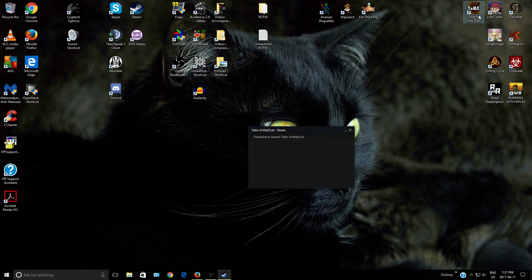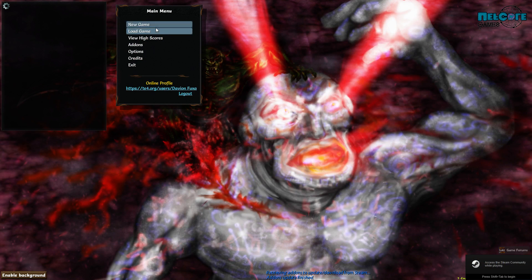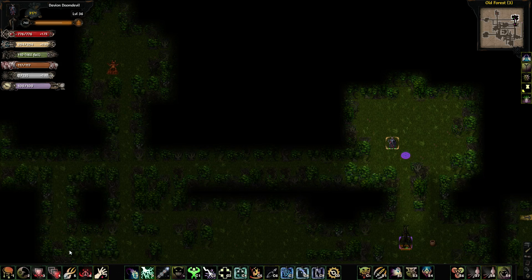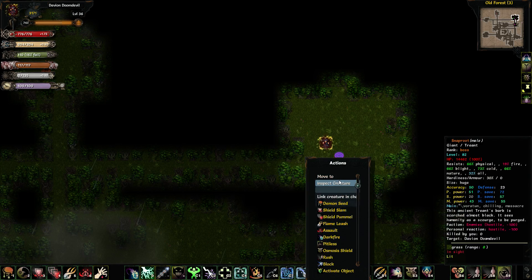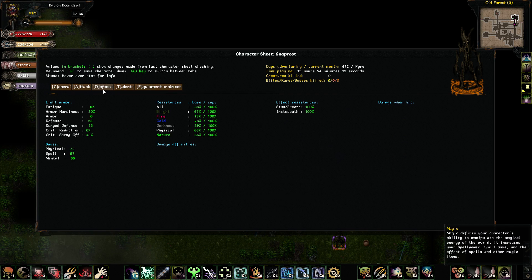Let's finish off with the Guardians, and then we'll move on to the Panon. My last left off here is Snaproot. He's a friendly fellow. He's got very weak resistance to fire, which is great because I deal lots of fire.